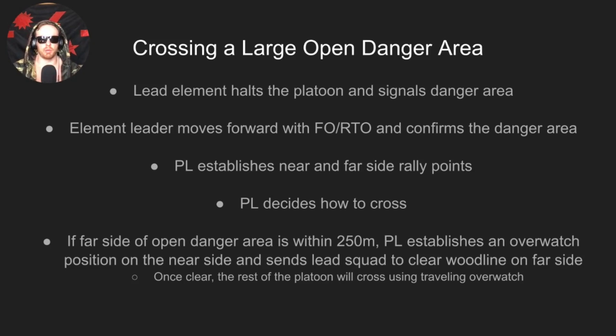Now for large open danger areas — same initial steps: lead element halts and signals, element leader moves forward with the FO and RTO to confirm the danger area. You want your FO and RTO forward because you'll have fires planned for all danger areas, allowing you to immediately call for fire if enemy are present. The platoon leader establishes near and far side rally points, then decides how to cross based on conditions, time available, and size of the danger area.